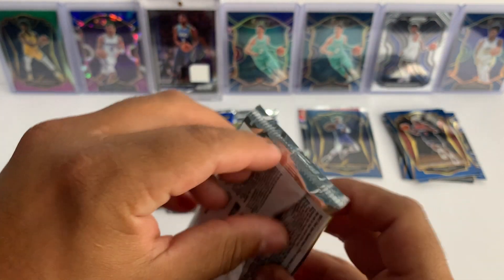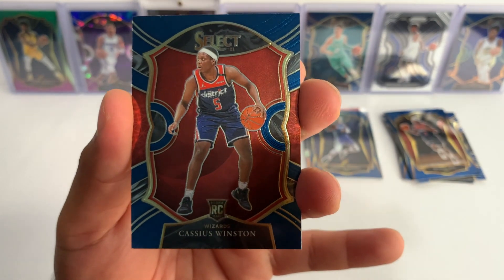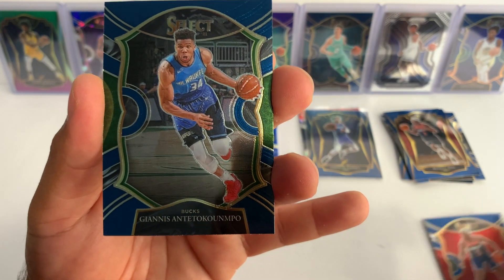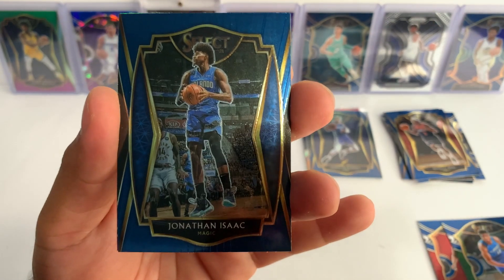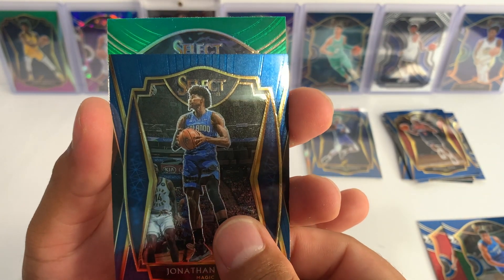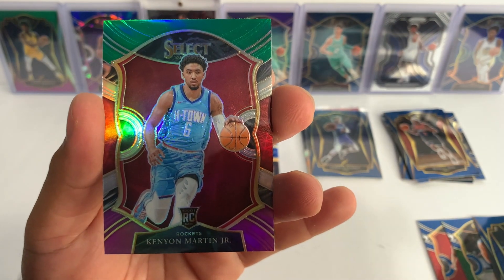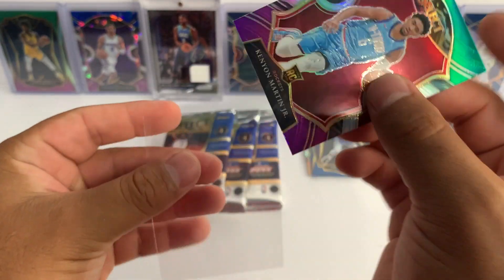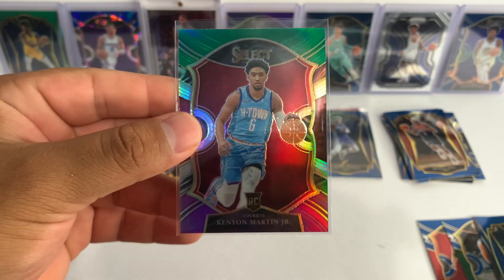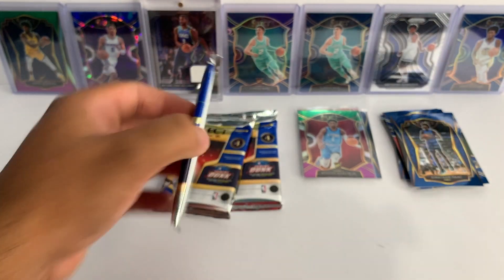Two packs in, we got four more to go, looking for an auto from this blaster. We got Cassius Winston, we got Giannis — I'm not even gonna butcher his last name — and then we got Jonathan Isaac, Magic. It looks like we're gonna get that green, white, and purple prism — this is gonna be Kenyon Martin Jr. for the Rockets, concourse prism. Beautiful looking card. Panini did a really good job with this white, green, and purple. Three packs in, we got three more.